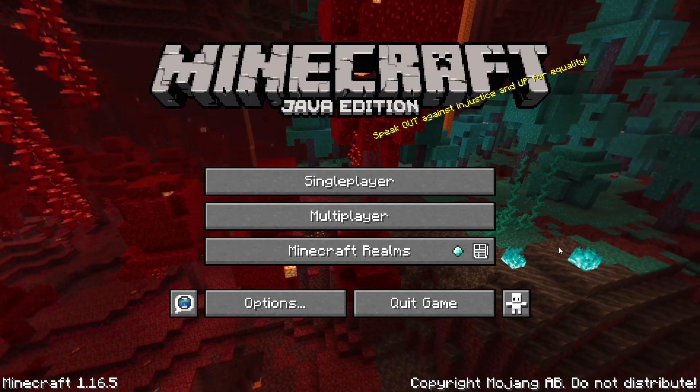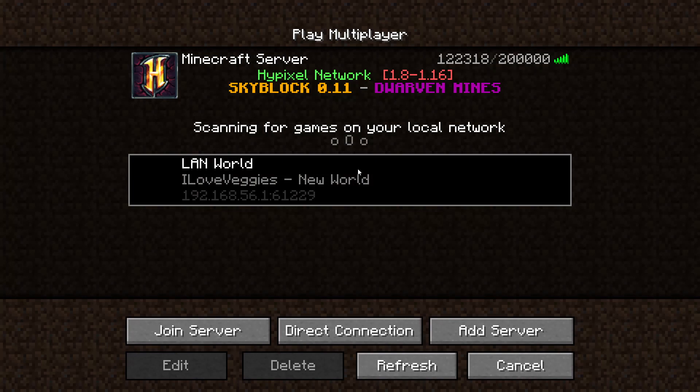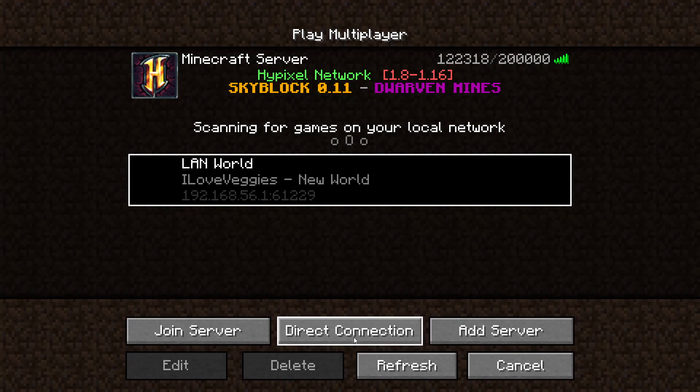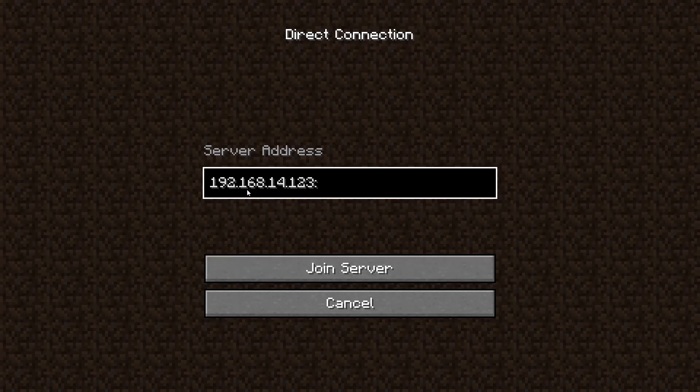Now on your friend's computer, open Minecraft and go to the multiplayer tab. Sometimes you'll be able to actually see your friend's LAN world here and you can just double click on it. But if you can't, go down here where it says direct connection. After this screen opens up, put in the IPv4 address you saw before, then put a colon, and then the 5 digit LAN number you received when you opened your own game to LAN.